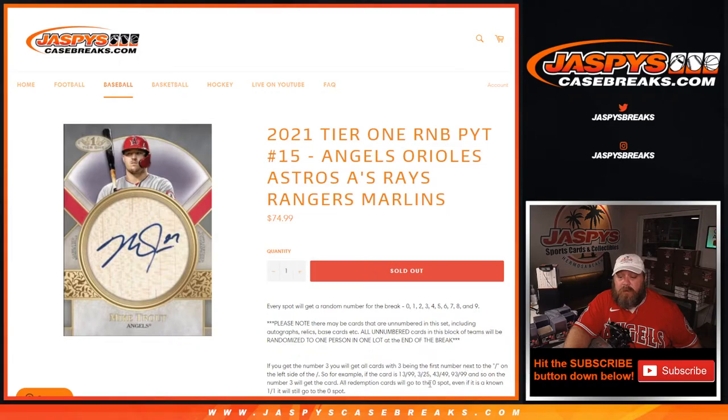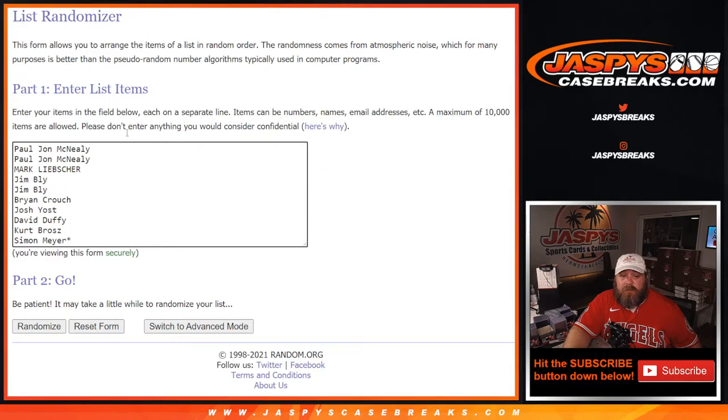All redemption cards will go to the 0 spot. Even known one-of-one redemptions will go to the 0 spot. In-person one-of-ones will go to the 1 spot. Here is our list of customers from PJ McNeely down to Simon Meyer with last spot mojo and the numbers from 0 through 9.